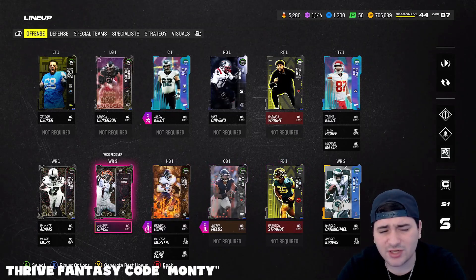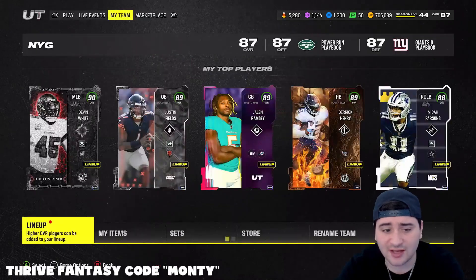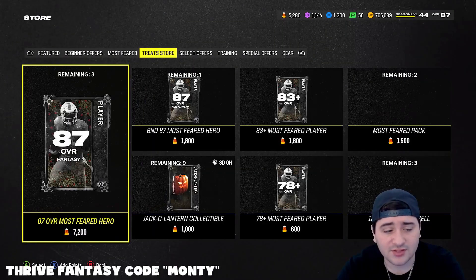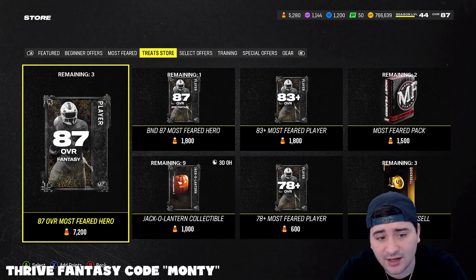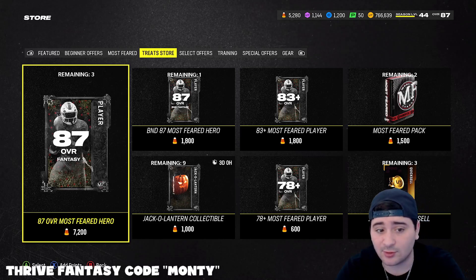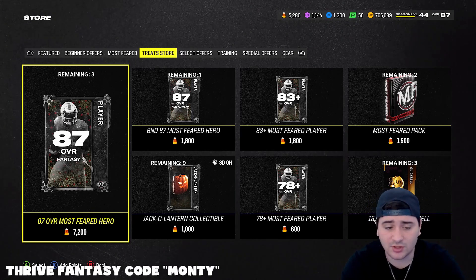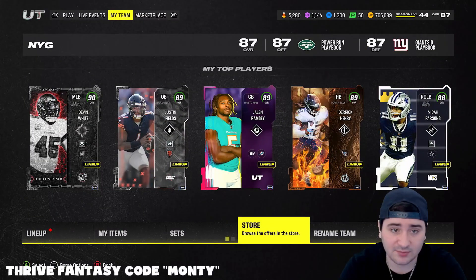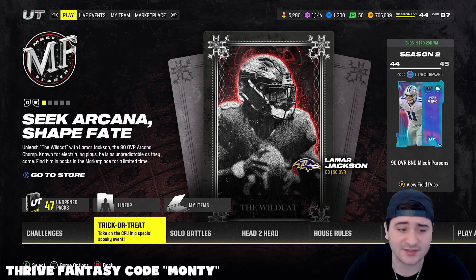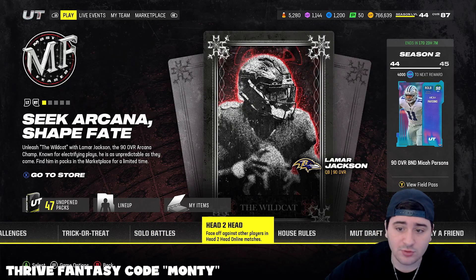If you're wondering how I got Davante and Jamar Chase - if you use your treats in the store, there is a 20,000 treat auctionable pack for one of those 90 overalls. I also took the 90 bundle, so I have three total, one of which is my Devon White on defense that I'll sell soon. Using my treats and playing the Monster Mayhem mode definitely helped me out a lot in the head-to-head section.